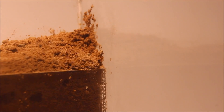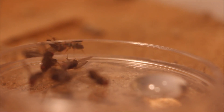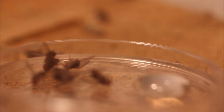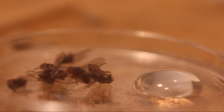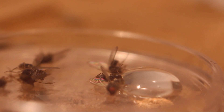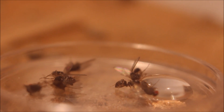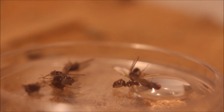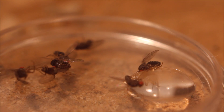Those ants are pretty fast at recruitment — but what does that exactly mean? If one worker gets to the nest with information about food, a worker squad will rush out for that food. There are species which can organize themselves slower and others that can do it faster. Lasius niger, for example, are one of the faster ones. Only 40 seconds after the first worker entered the nest, there are some ants rushing out for the fruit flies.